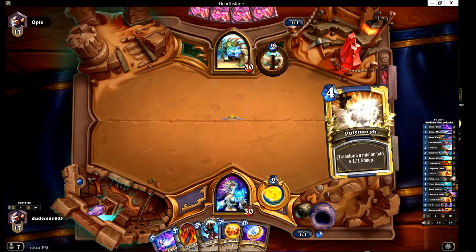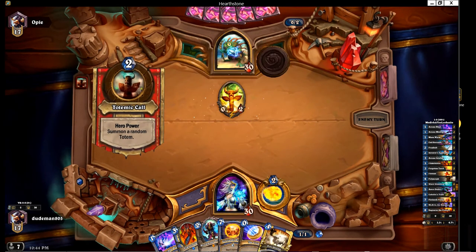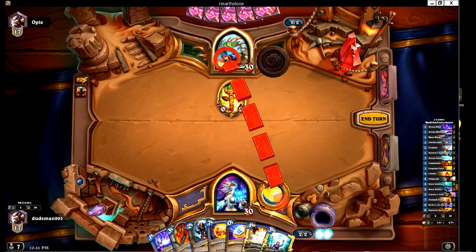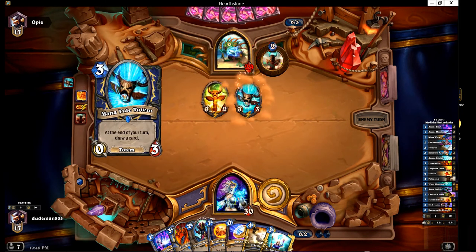I'm thinking about taking out a card and maybe putting in another Polymorph. Medivh the Guardian is just a freaking awesome new legendary. What makes it so strong is it's a seven-mana, seven-seven — an eight-drop. That in itself makes it a very strong card. What makes it absolutely phenomenally amazing is your opponent can clear it next turn and you might never even get a chance to attack — but that's not even what the card's about.